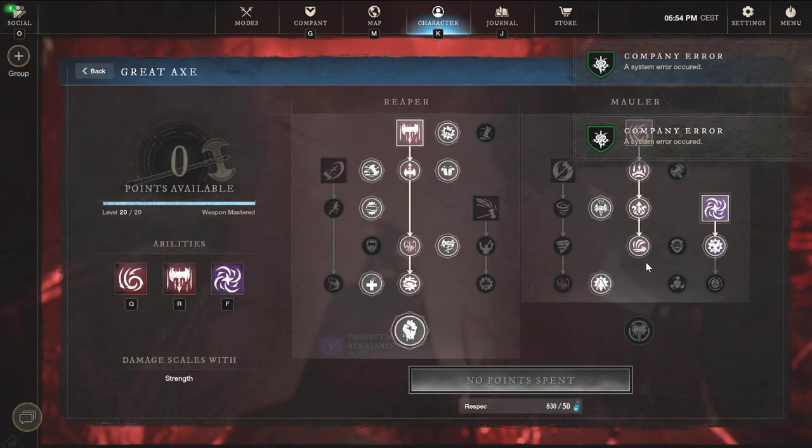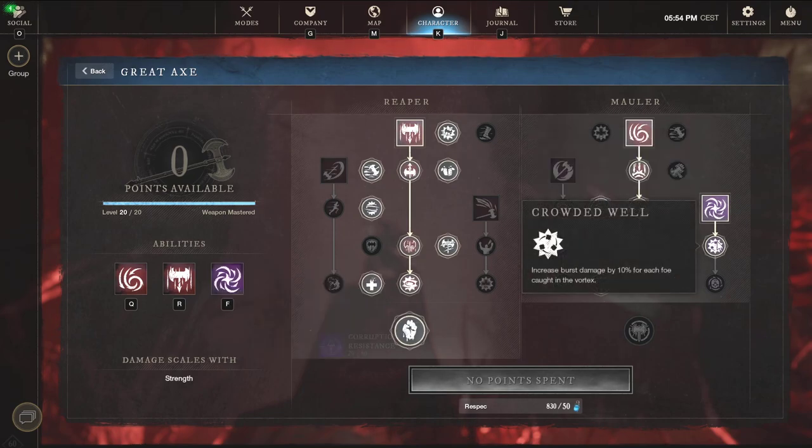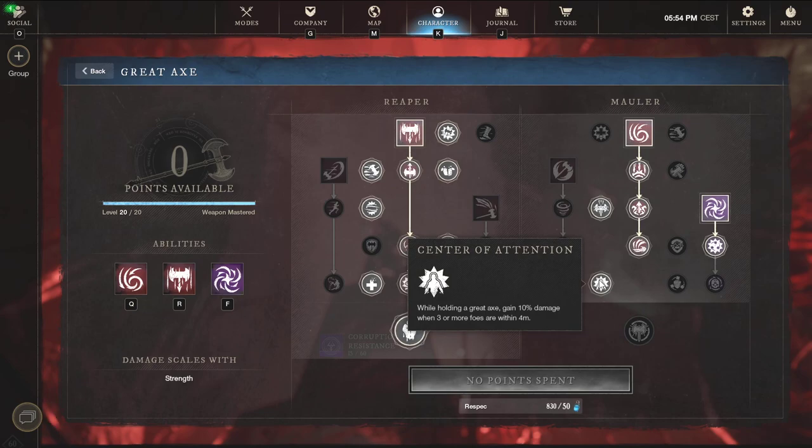Looking at the great axe skill tree for light melee — this is the best it gets. Full maelstrom, full reap, bloodlust for chase potential, the second perk in the gravity well tree to increase damage on everyone caught inside, and all the other perks just make sense. You can hover over them and read for yourself. This is tested in 50-plus wars and it's my favorite build to run right now. The charge ability is needed for medium and heavy builds, not for light.